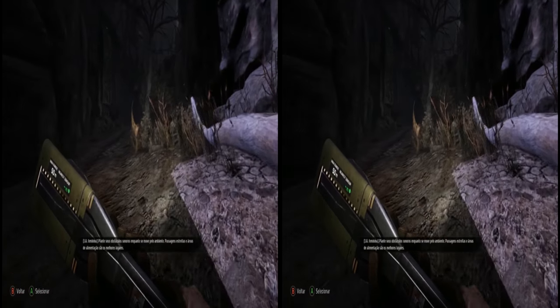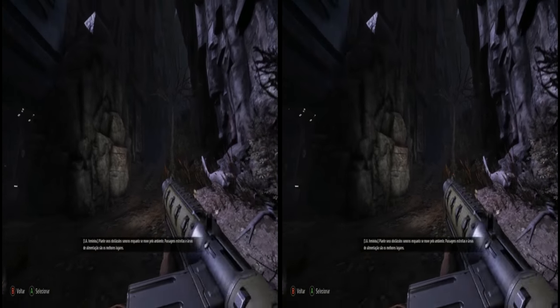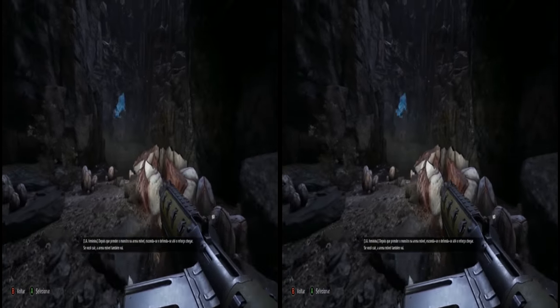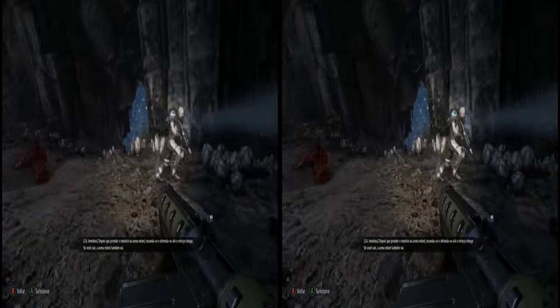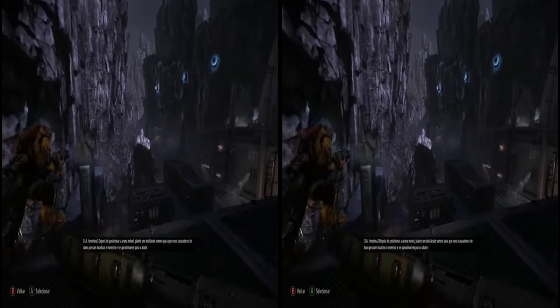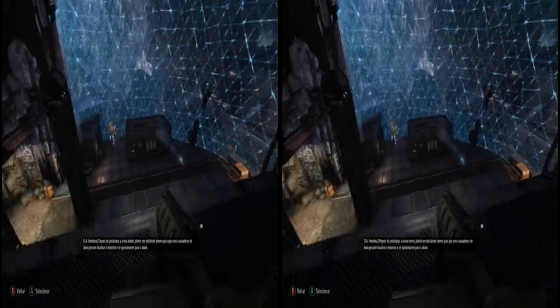Plant your Sound Spikes as you move through the environment — choke points and feeding grounds are often the best locations. Once you have the monster trapped in the mobile arena, hide and defend yourself until backup arrives. If you go down, so does the mobile arena. After you deploy the mobile arena, plant a Sound Spike so your damage dealers can locate the monster and close in for the kill.